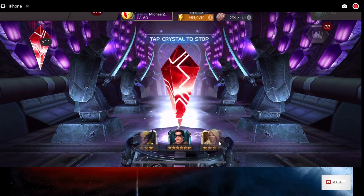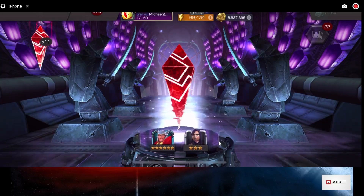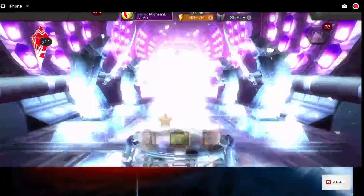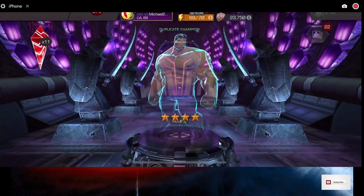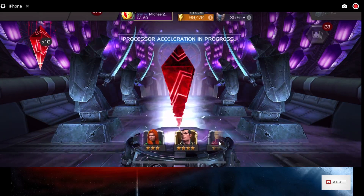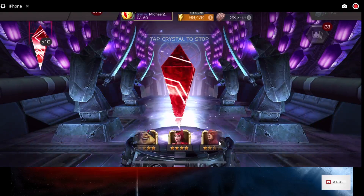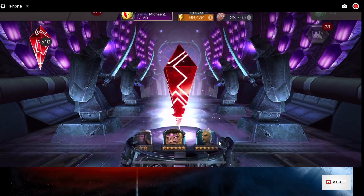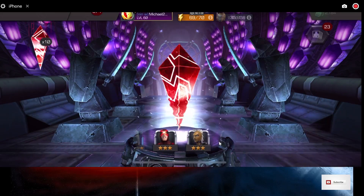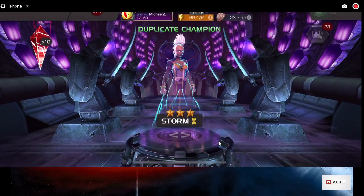That Luke Cage would be nice too. Four 5-stars and one 6-star, and we're halfway done. Here come the 3-stars — it's the parade of 3-stars. Four 5s and one 6. That's a bad one — it would be nice if they boosted her, she could use it. Four 5s and one 6. Yep, here come the 3-stars, four 5s and one 6 still.